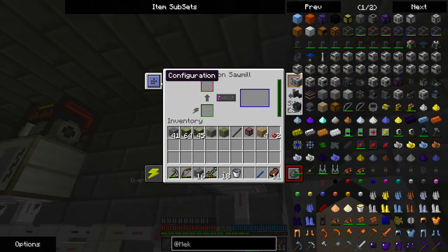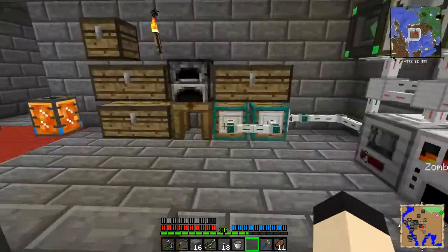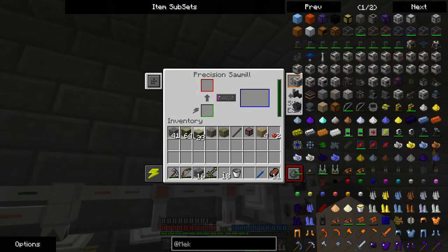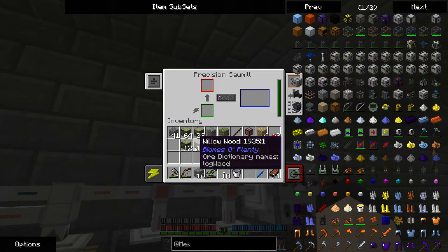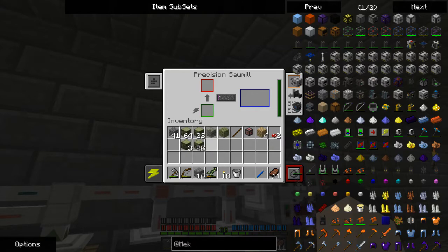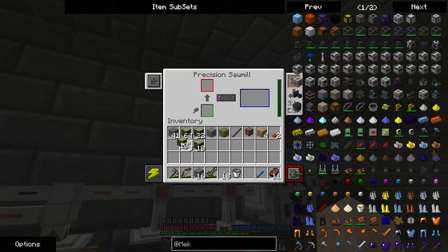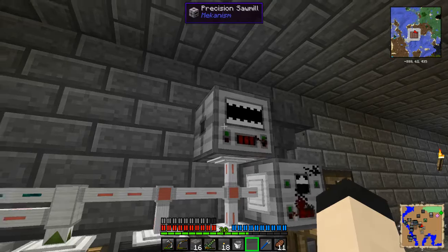We've got enough power generation — I don't feel the need to upgrade this guy at all. But what we can do — it's already in my inventory. If I take the willow wood, now I'm going to get six planks per log. I have no idea how I'm trying to come up with my terrible math. If you put these in here — and that's a bit loud...